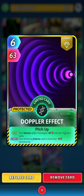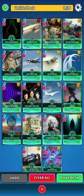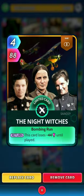Next up we have another limited legendary, Doppler Effect. On the draw, your science cards in hand gain plus 30 and cost minus one for two turns — it can help manage our energy since it does get a little out of hand sometimes. On the return, your remaining science cards in hand lose 15 permanently. It's not a great return but it's worth it overall.